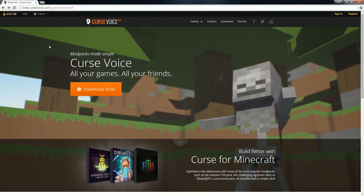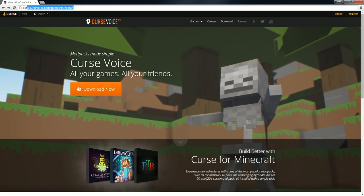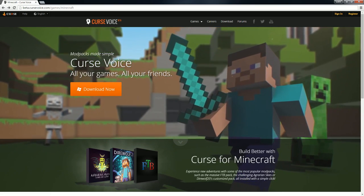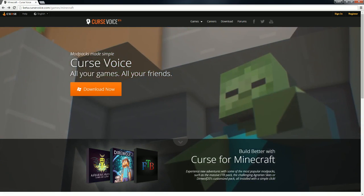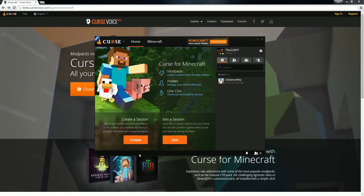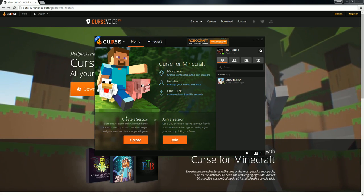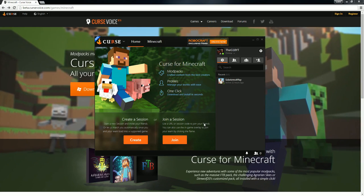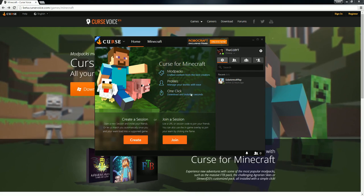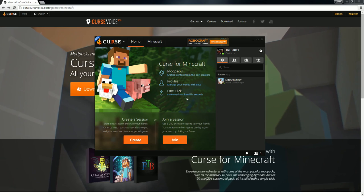Okay guys, so here we are. I'm gonna show you how to install the Curse Launcher for Minecraft. I'll leave a link down in the description below. So once you get here all you gotta do is click download now, it'll install all that stuff. I'll go ahead and open my launcher — here's my launcher. So this is the home page. In create a session and join a session you can pretty much create a call or join a call if you're gonna play with friends, which is pretty nice.